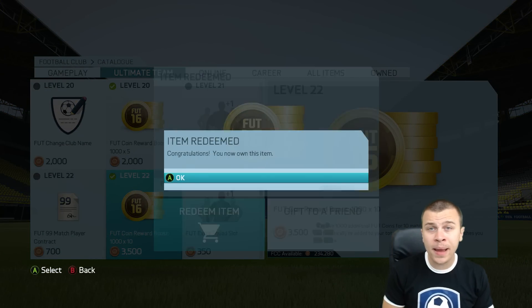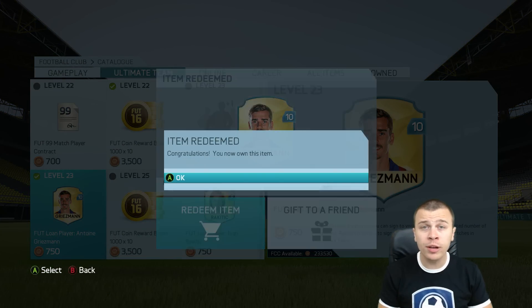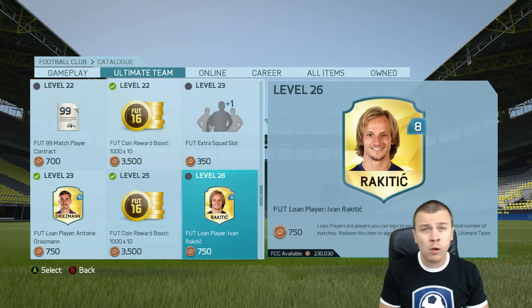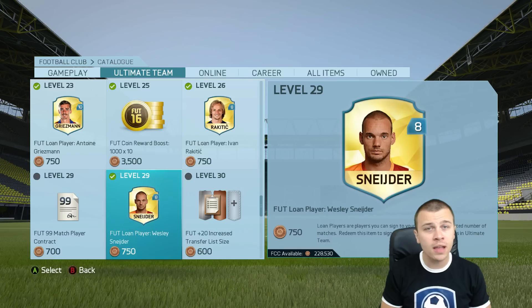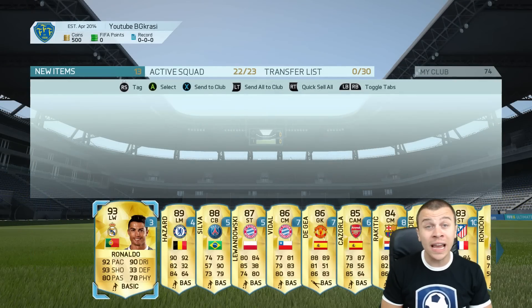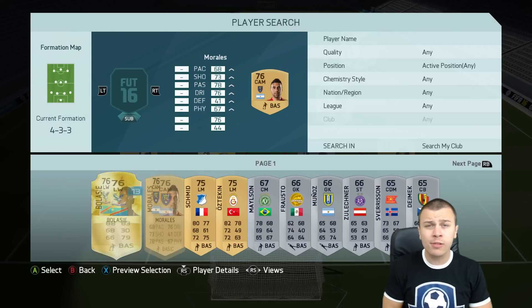After that, go to the FIFA 16 catalog menu. Depending on which level your account is, you'll be able to redeem different players and coins which will boost the coins you get from playing matches. For example, I'm over level 50 and I have the opportunity to get on loan a few great players, including Cristiano Ronaldo.